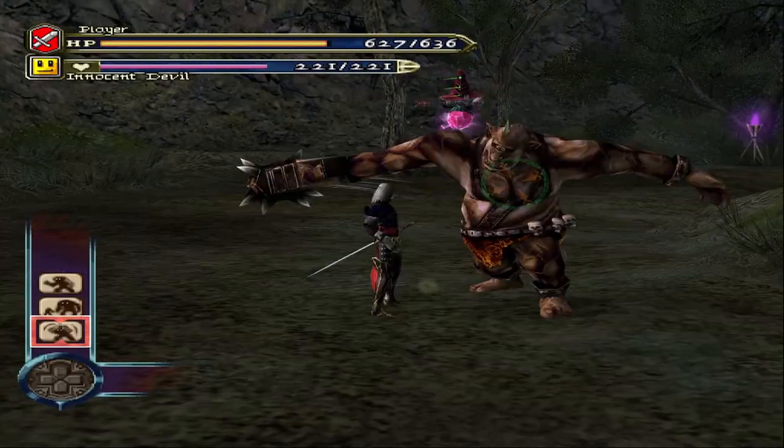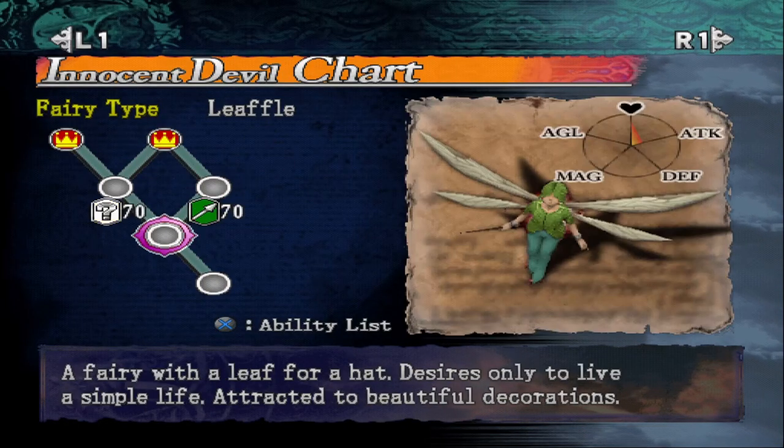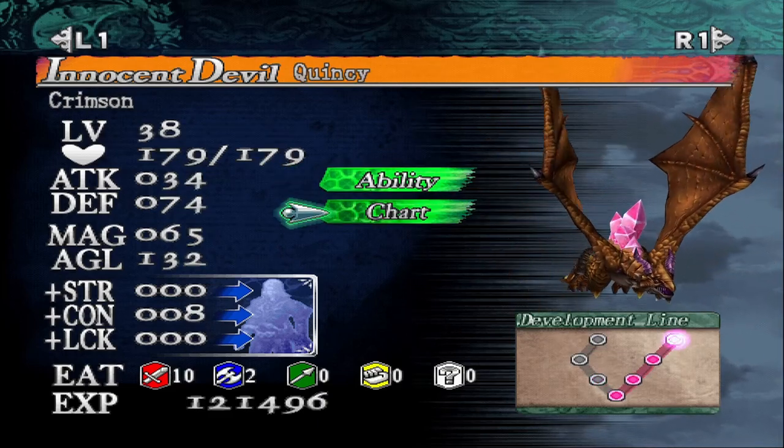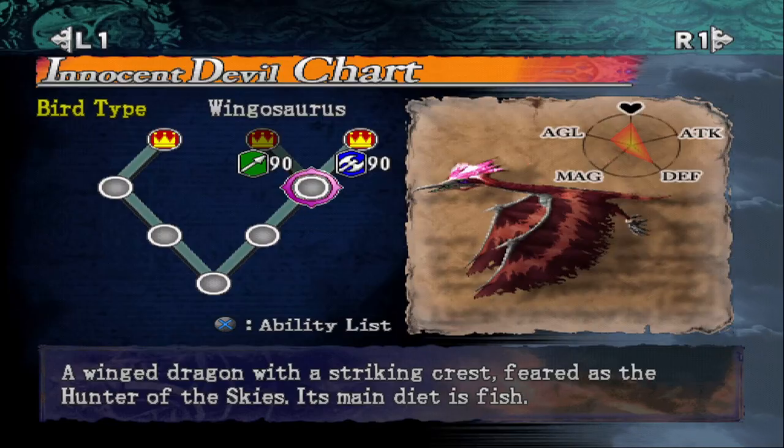Crafting, blocking, perfect guards, item stealing, weapon combos — even Pokémon-style evolutions for summons. Your summons can evolve and gain new abilities, strengths, and weaknesses. Let's take a bit to talk more about them.